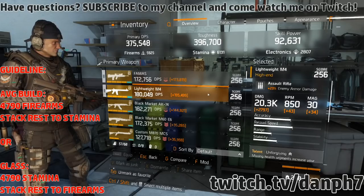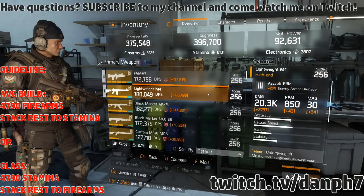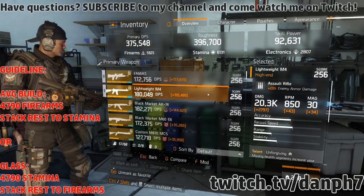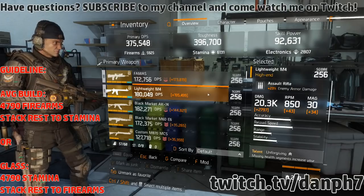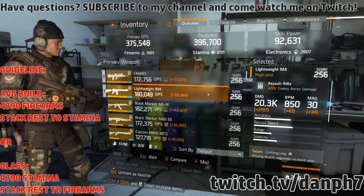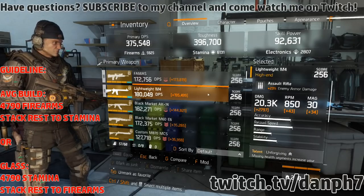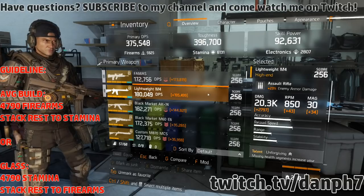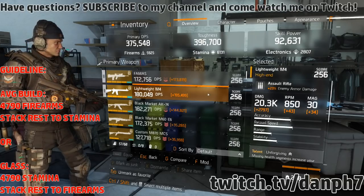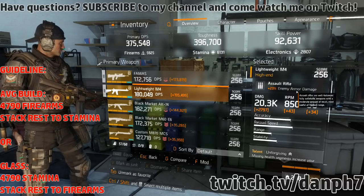Your primary should be a Lightweight M4 or a Lvoа. A Police M4 is also okay but has a lot of vertical and horizontal recoil. The Lightweight M4 is the most controllable, the Lovoa is right below it, and the Police M4 is third. It comes down to RNG, but the priority order is Lightweight M4, then Lovoa, then Police M4.